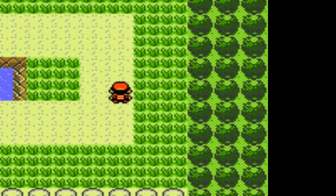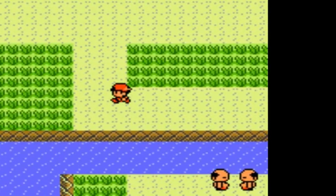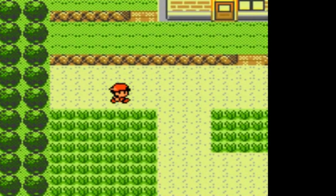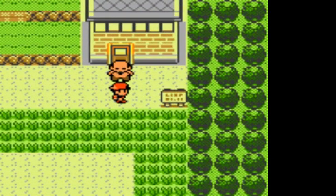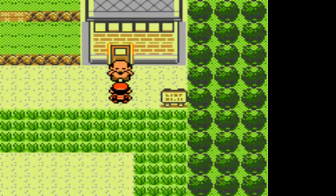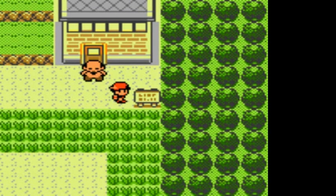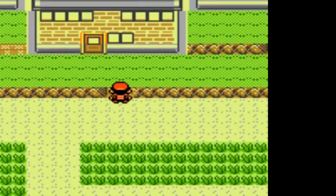There are some Pokemon right here that you can capture at night - some rare Pokemon. Believe it or not, you can actually capture a Houndour and Murkrow right around these areas, I think maybe near Saffron. If you go right here, the road is closed until the problem at the power plant is solved. The underground path from Cerulean City to Vermilion City means Cerulean City is off the board, so we're going straight into Saffron.